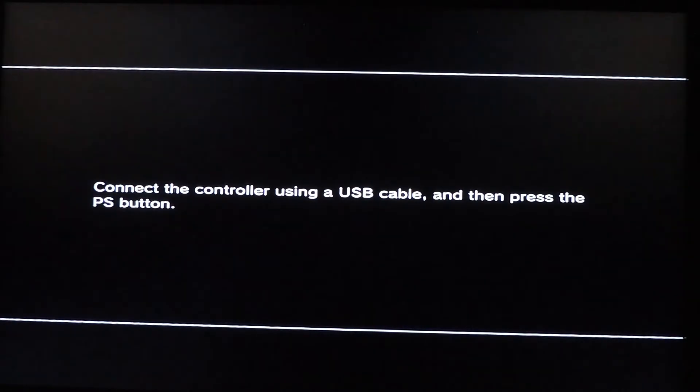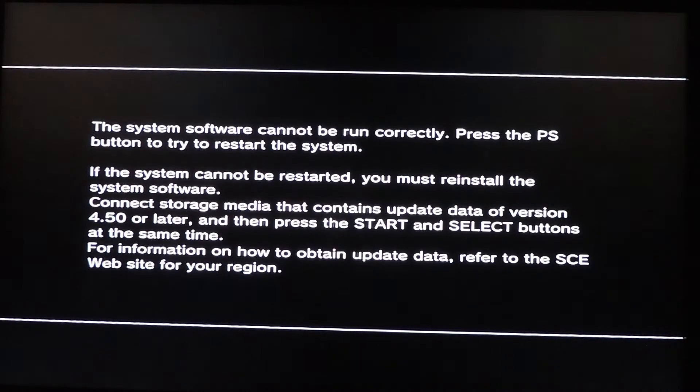I have already connected my PlayStation 3 controller with a USB cable because when it boots up it's going to ask exactly that. I'm pressing the PS button and it says: 'The system software cannot be run correctly. Press the PS button to try to restart the system.' If you do, it will just do a quick recovery. Then it says if the system cannot be restarted, you must reinstall the system software.